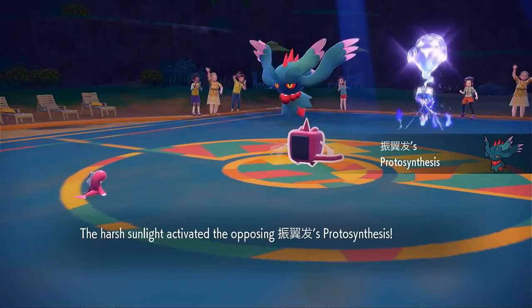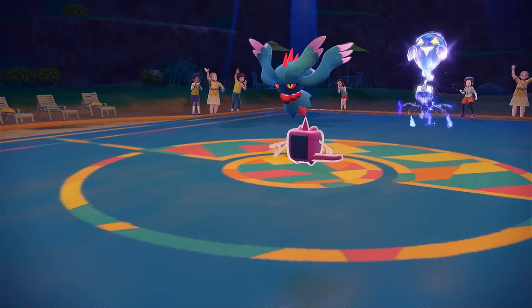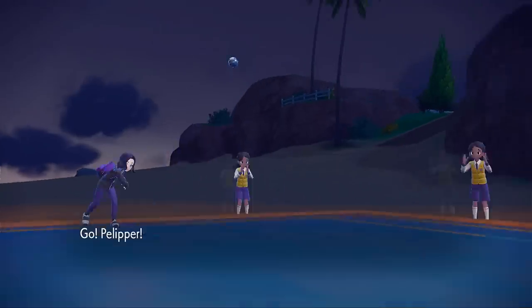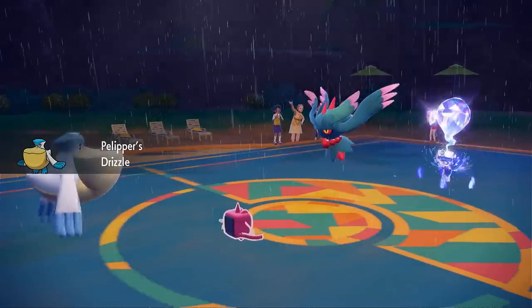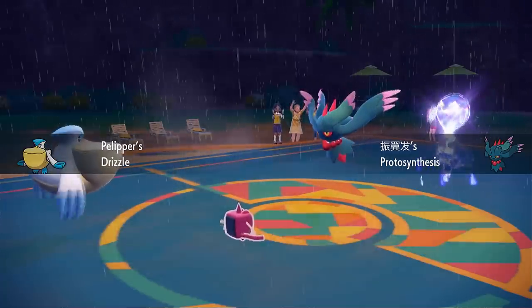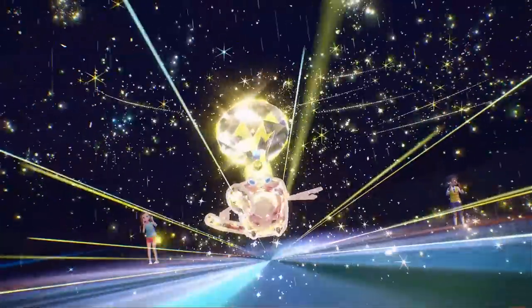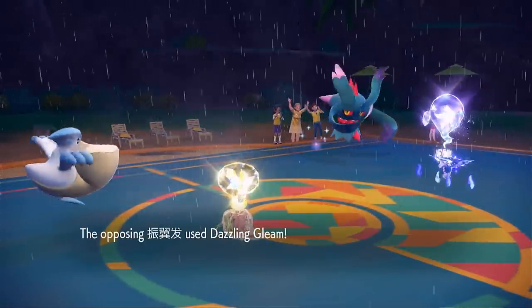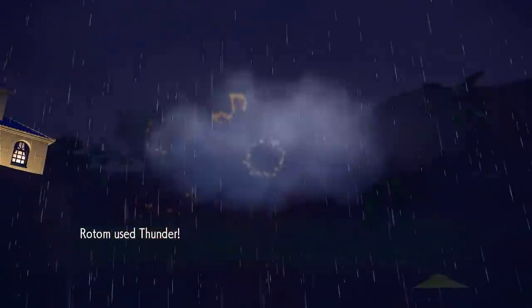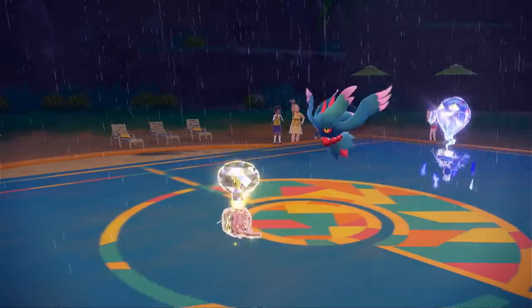Flutter Mane comes in with Protosynthesis boosting Special Attack — this is not great, it could one-shot my whole team. I switch off Tatsugiri to avoid a Dazzling Gleam and bring out Pelipper to override the sun. Flutter Mane has a Booster Energy, which is strange with manual sun but means no Choice Specs, which is good for me. I try Tera Electric Thunder on Flutter Mane. They go for Prankster Tailwind and Dazzling Gleam, chunking me hard due to Protosynthesis Special Attack. Thunder does damage but Flutter Mane lives.